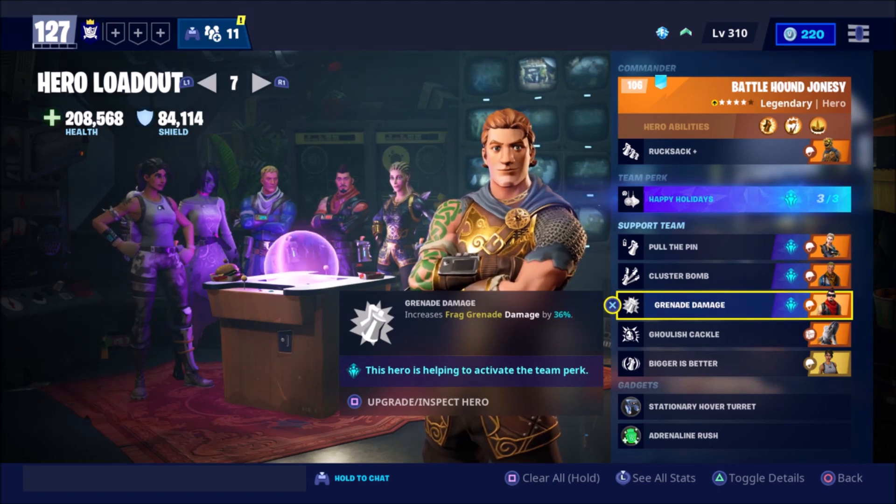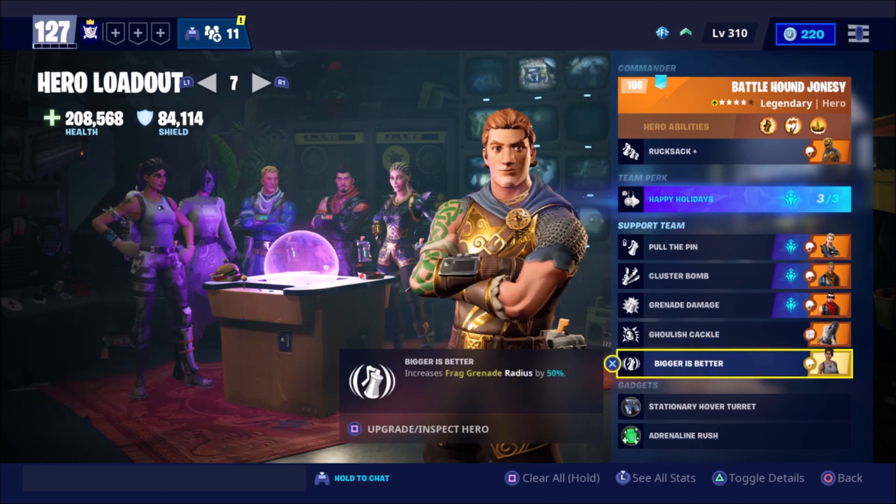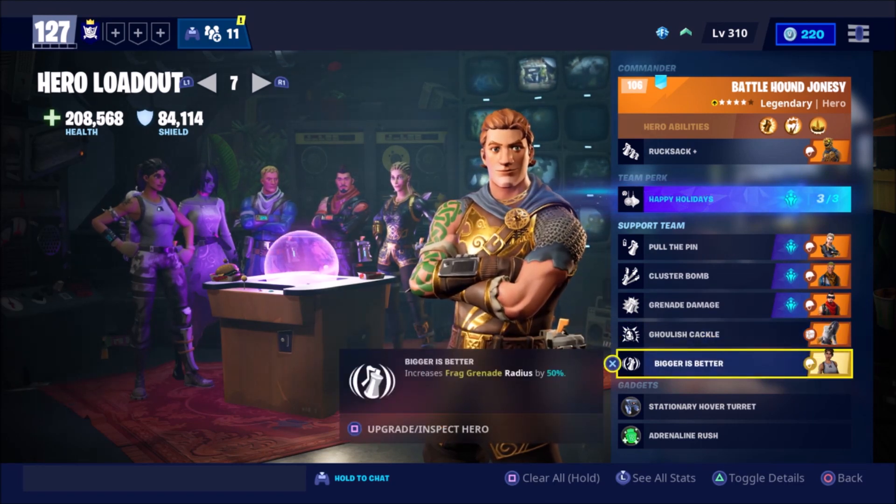Grenade Damage increases frag grenade damage by 36 percent — that's a massive damage boost. We have Ghoulish Cackle, which increases ability damage up to 37.5 percent based on percentage of missing health. This is in almost any ability damage build. And then our last one is Bigger is Better, which increases frag grenade radius by 50 percent.